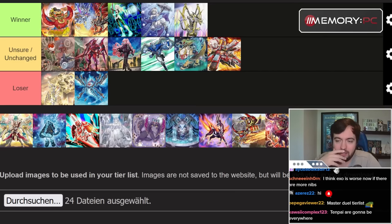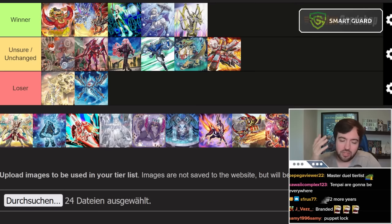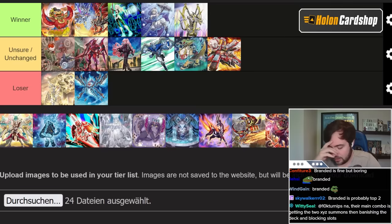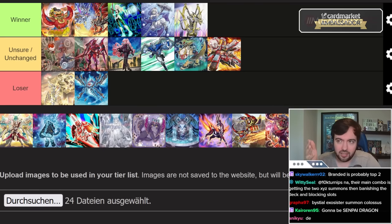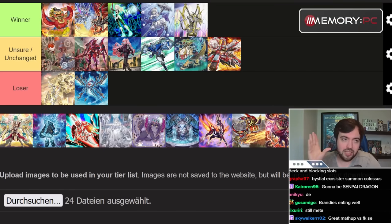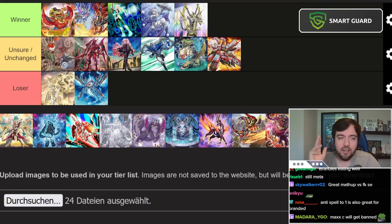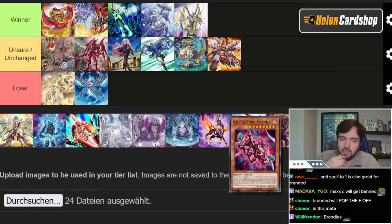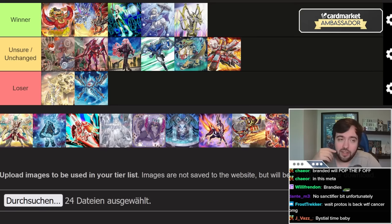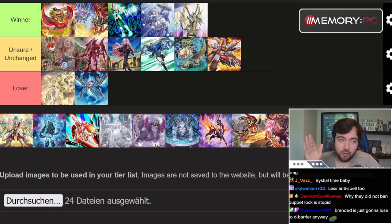Branded is a big winner of this ban list. Branded is historically good in board breaker formats because board breakers aren't great against Branded. Most importantly, the puppet lock still exists, which is super dangerous. It's very hard to express how dangerous it is for the puppet lock to exist in a format where people might be inclined to play board breakers. It's super annoying that they left Sanctifier slash Gimmick Puppet in the format. If you want to go for a board breaker main deck, you have to side deck for Branded heavily.